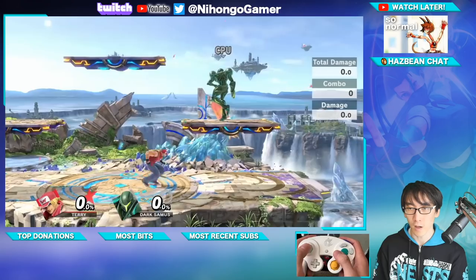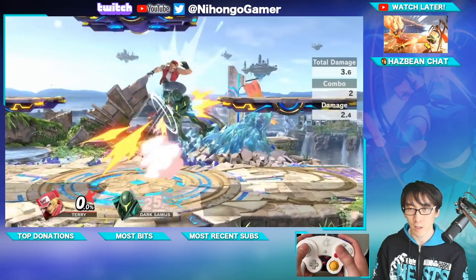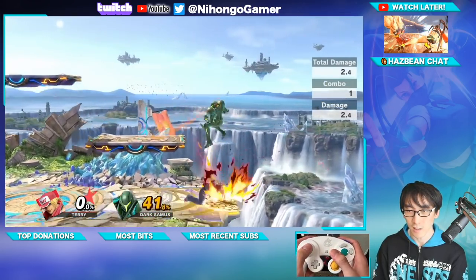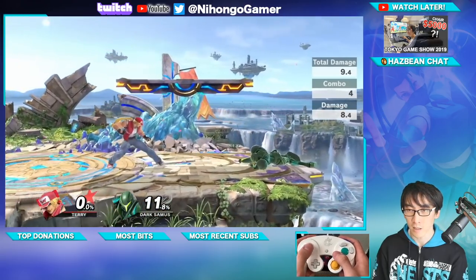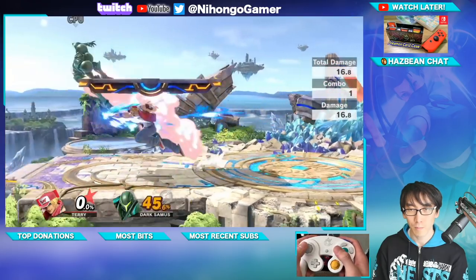Rising Tackle with up B. Down B — Power Dunk! And then if I press side and B: Fire Knuckle!